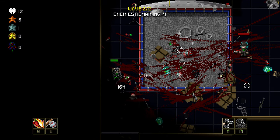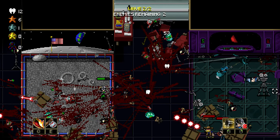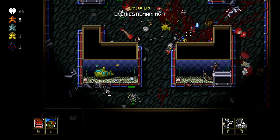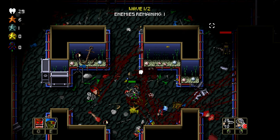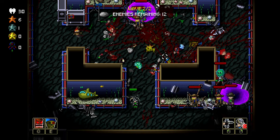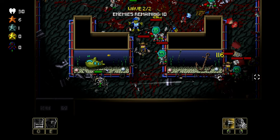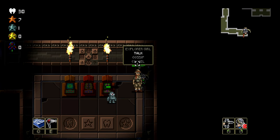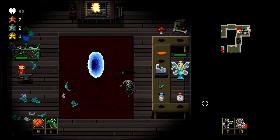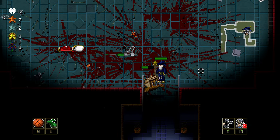With this being a roguelike, everything is randomized — level layout, room layout, enemy spawn locations, everything. No matter how many times you load this game up, your route through it will be completely different. The main objective is to find the staircase to get to the second floor and then find the boss room. But the only way to make progress is to go through room by room, and once you enter a room, you're stuck until you clear all the enemy waves. Thankfully, there are a lot of other rooms to explore, like the Tooth Fairy Shop, which is one of the best areas of the game. Every zone will have at least one Tooth Fairy Shop on either of the two floors.